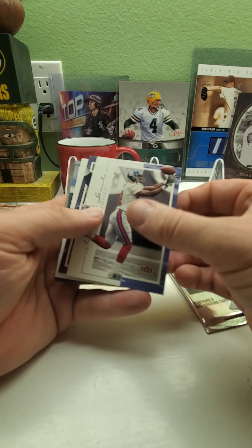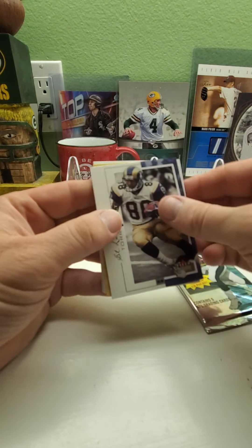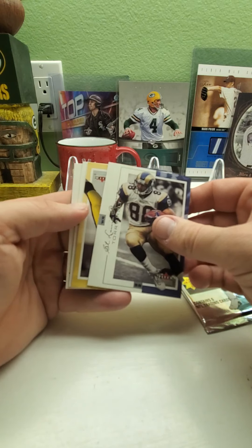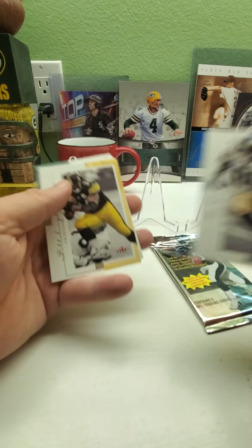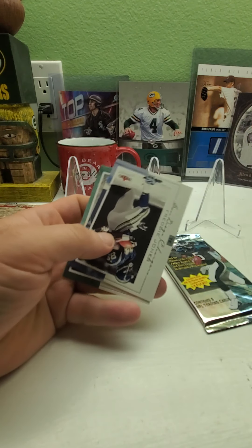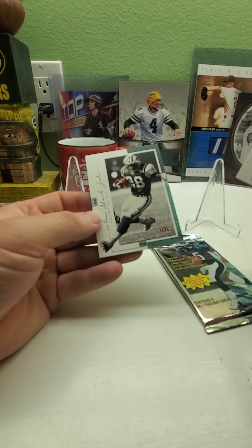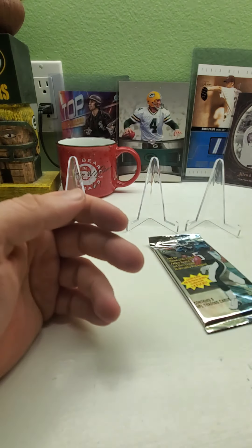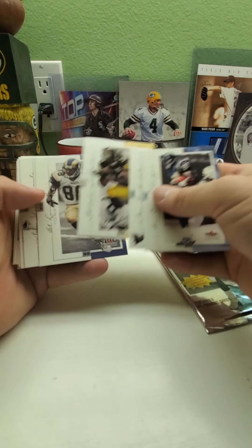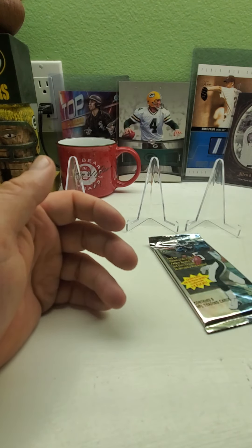Third Fleer Genuine pack — we've got Amari Toomer, Torry Holt, Jerome Bettis, Freddie Jones, and Curtis Martin. That's a better pack — a lot of Hall of Famers there. You've got Martin, Bettis, Holt, and Toomer. Not a bad pack right there.